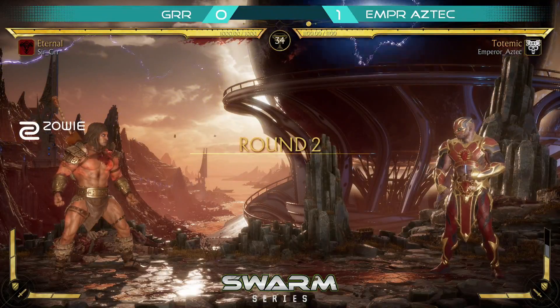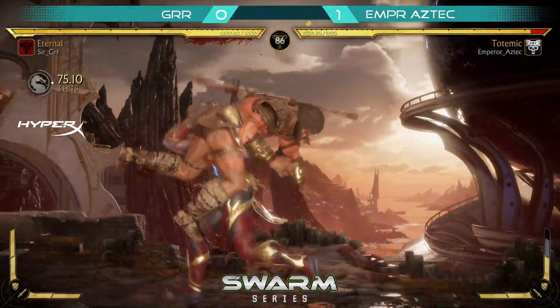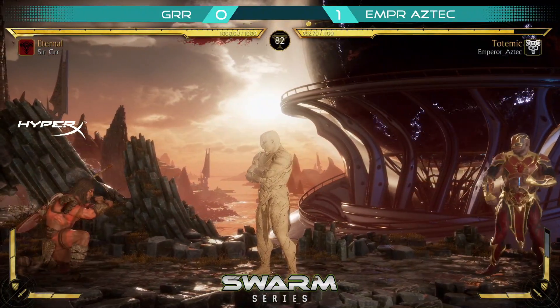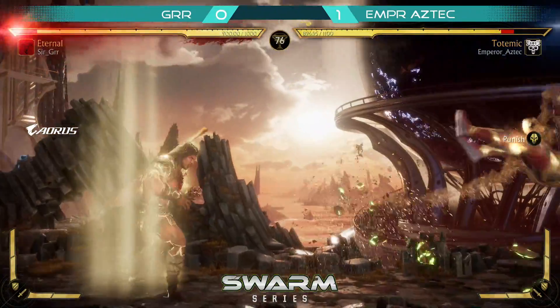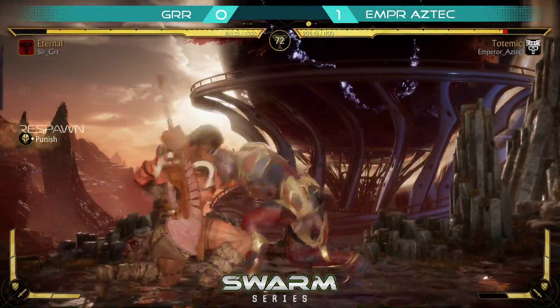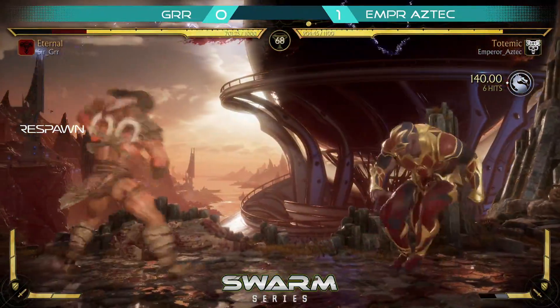Gyrg going into the second round without fatal blow. It's one of those things where it's over if you don't do it and maybe just instinctively you go for it. That double down one anti-air into the command grab confirmed from Gyrg was very nice. What was that — he teleported and the disc still hit him, and it didn't crushing blow either.